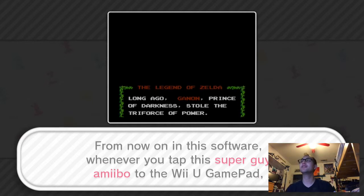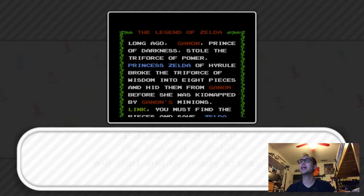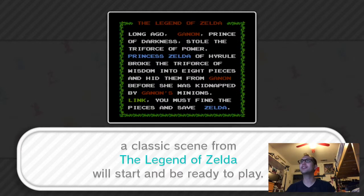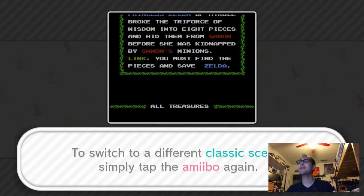From now on in the software, whenever you tap Super Guy Amiibo to the Wii U Gamepad, a classic scene from The Legend of Zelda will start and be ready to play. To switch to a different classic scene, simply tap the Amiibo again.